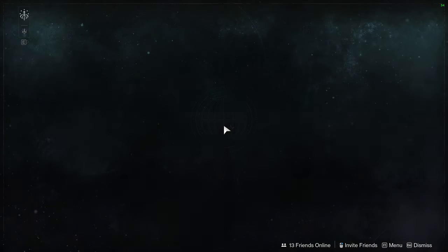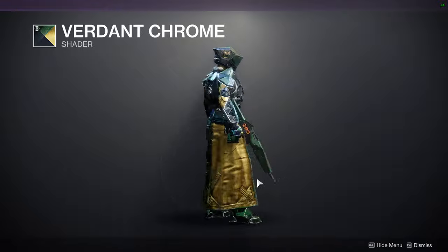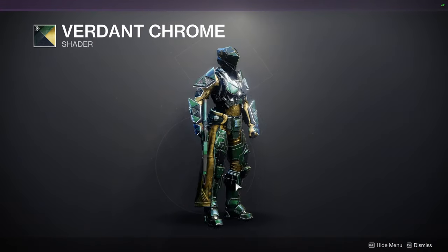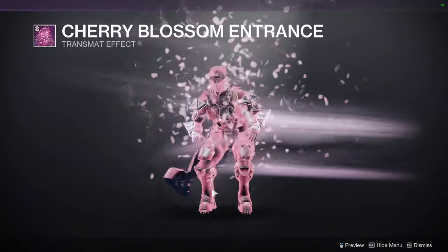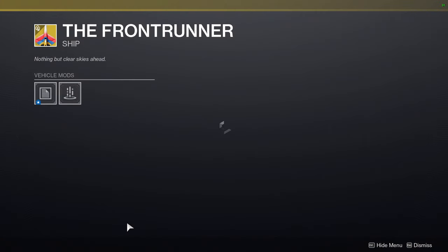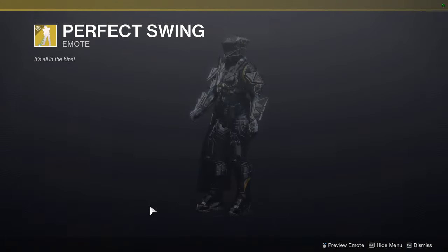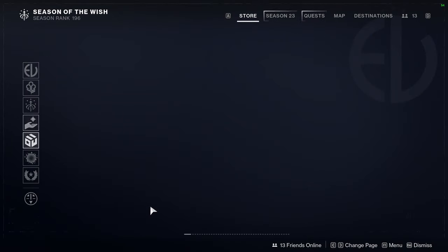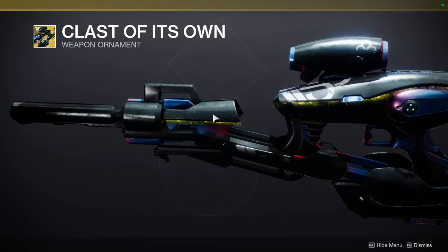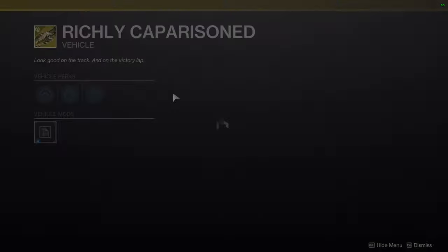Let's go to Eververse. Verdant Chrome doesn't look bad — the gold is decent and the green is really dark, which I like. Cherry Blossom entrance is available if you're into that. The Front Runner emote is whatever. At the bottom we have Class of Its Own — if you like shader changes for ornaments, go for it. There's a minor glow difference but nothing major.